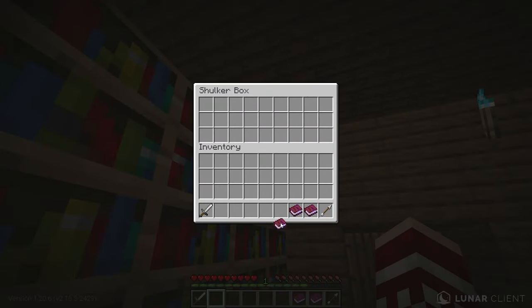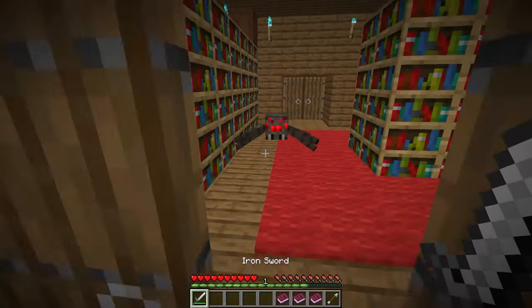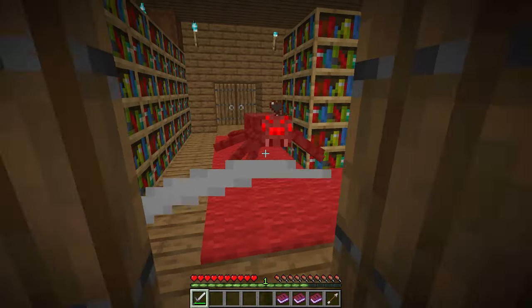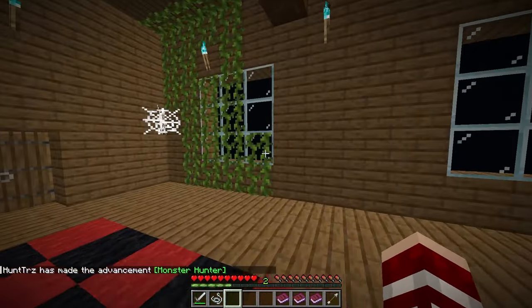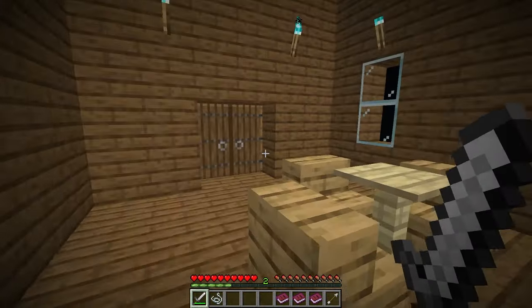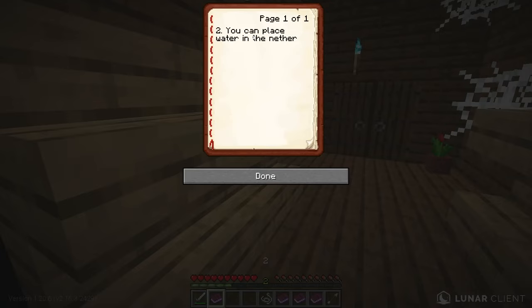Alright, let's read five. 'Iron ore results from smelting iron ingots. Beware.' Oh god — holy crap, I was not expecting that! Die — holy, oh my god, I am sorry for screaming, but geez. I don't think any of us was expecting that.